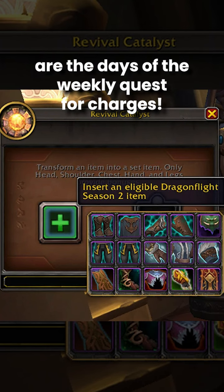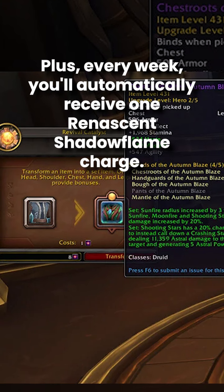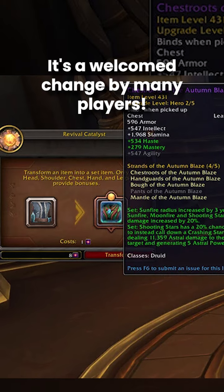Gone are the days of the weekly quest for a charge. From week one of the Catalyst being available again, all characters on your account will have a charge. Plus, every week you'll automatically receive one Renaissance Shadow Flame charge. No more waiting or grinding for charges — it's a welcome change by many players.